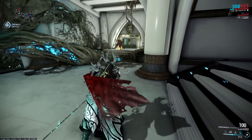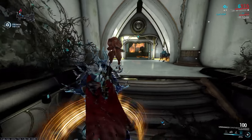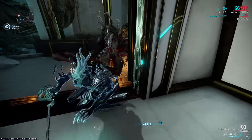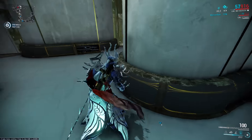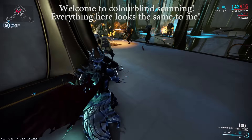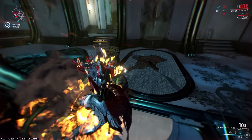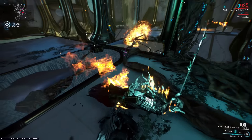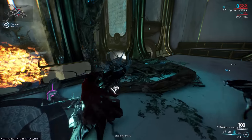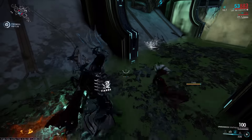From a colorblind perspective it's no fun at all — it's a hell of a struggle to see what's scanned and what's not because it uses red and green to indicate that. The easiest ways to scan that I found are Oberon and his passive, converting the Kavats into allies and making them easier to scan because they're not trying to eat your face. Either that or you can use Vauban's Bastille to hold them and scan them that way.